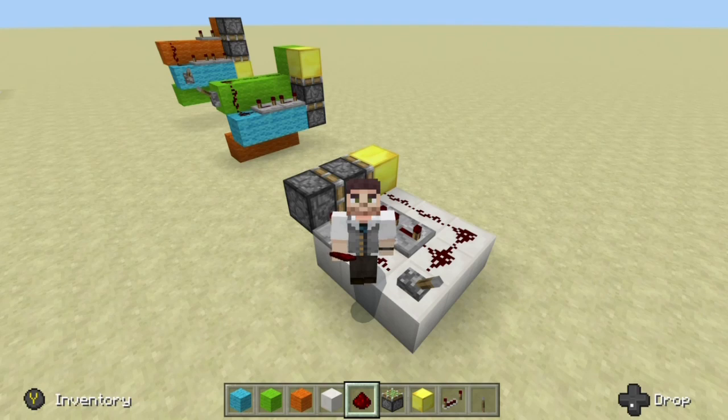As you can see, I am standing right on top of a standard horizontal double piston extender, and in the background you can see we have two vertical piston extenders — one that goes up and one that goes down.